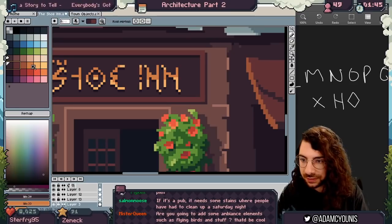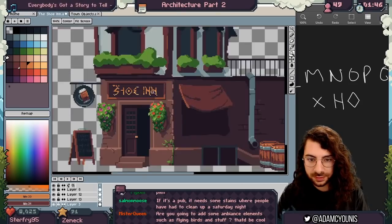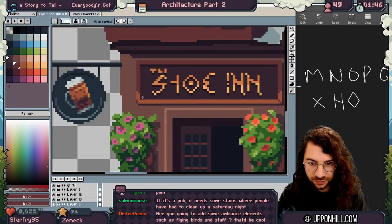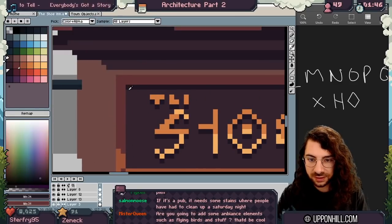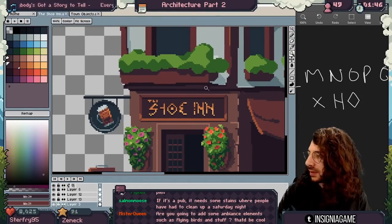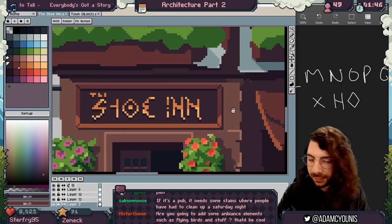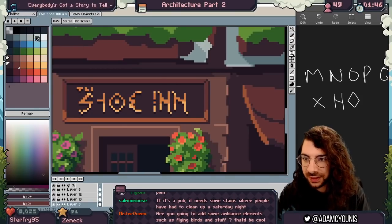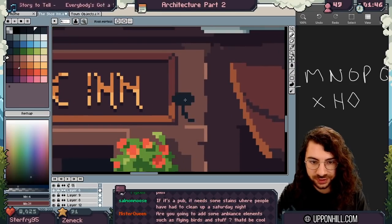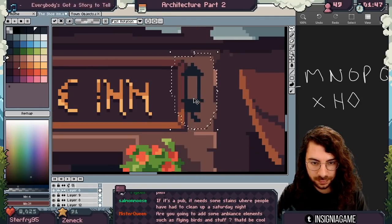We can follow suit here with the sign. It might even be nice to give it a bit of framing — a little bit of diagonal here to indicate that there are four pieces of timber that make up the sign. And I'm going to do some little lamps on the edge as well — I'll just copy and paste them once I've done them, I don't want to spend too much time.